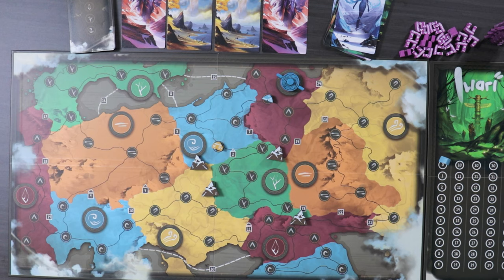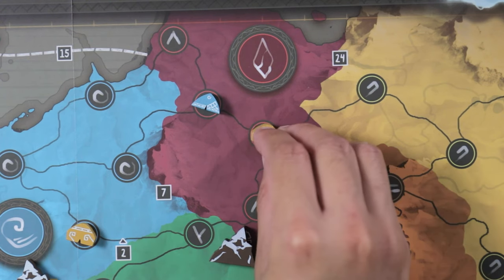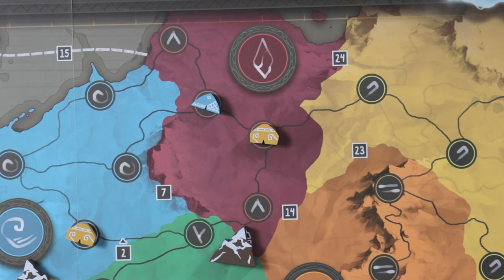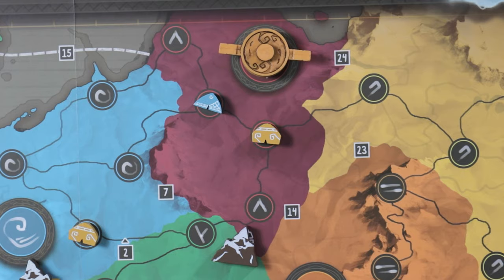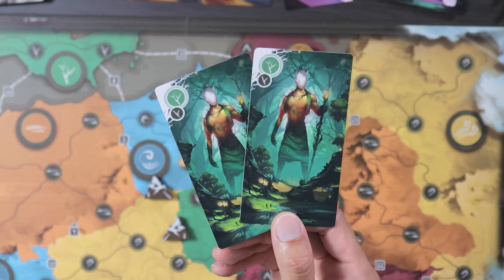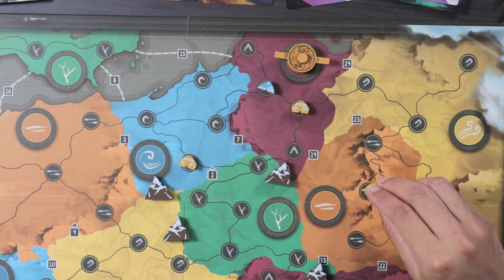On each turn, you can only place pieces on a single territory that matches the biome card you played. In unexplored territories — places where there aren't any pieces from any player — you can put only one tent. In an explored territory, where there's at least one tent of any color, you can put up to two pieces between tents and/or totems. You can also play two biome cards of the same color as a wild card to place a piece in any biome color you pick.